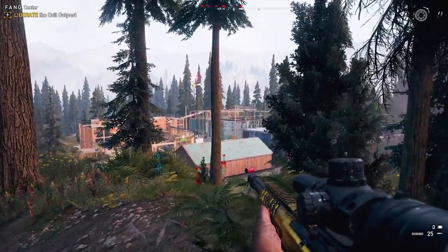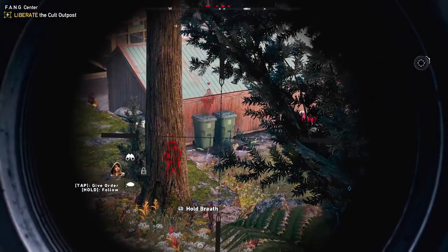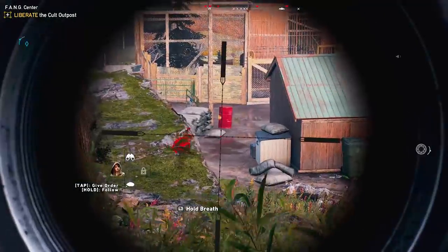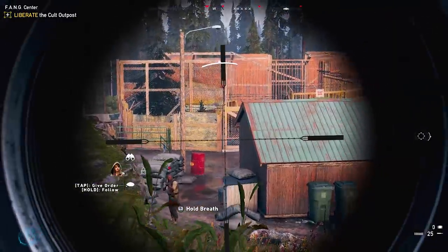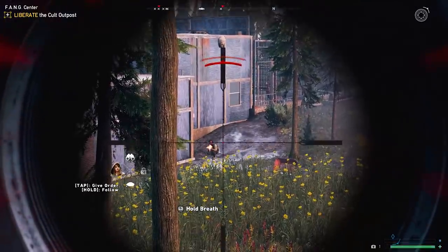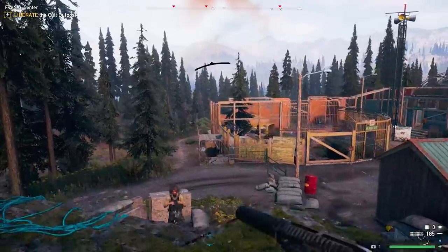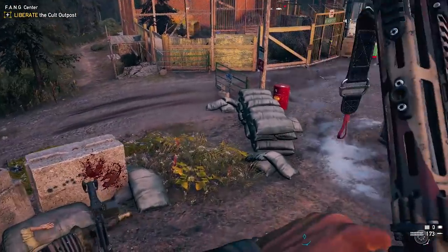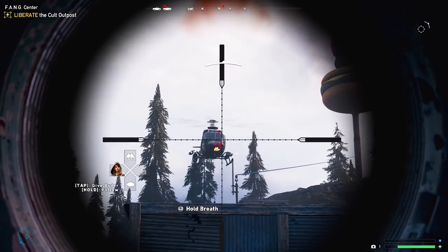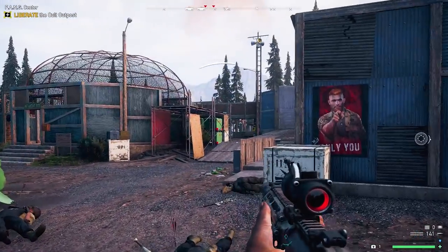Sniper rifles are probably the most powerful and difficult weapons to use in Far Cry 5. Their damage per shot is superior to pretty much every other weapon class, but that comes at a cost of not being particularly great in close to medium-range combat. They are great for picking off enemies at long range, and that can make clearing out outposts a breeze. But they're not general purpose weapons, and having a good backup weapon will be necessary to complement your loadout. Luckily, you'll be able to pick up sniper rifles off of enemies pretty early on in the game, and the ammo isn't too rare.